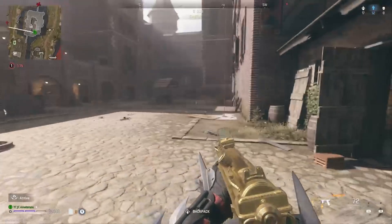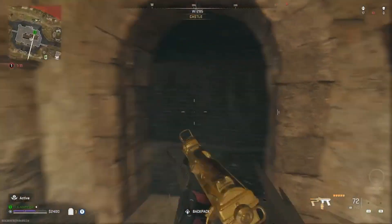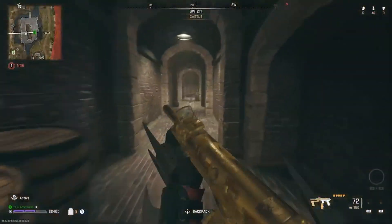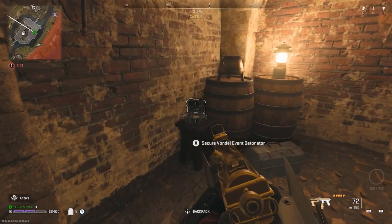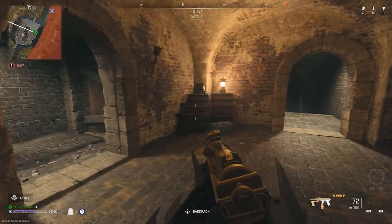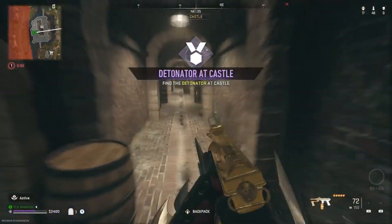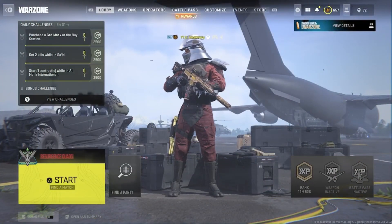The third place to find the detonator: head straight towards the wine cellar, then head straight through this door. Head right around here, straight down the hallway, and right in this room you should find the detonator and secure it right there. It's on the ground floor of the castle.